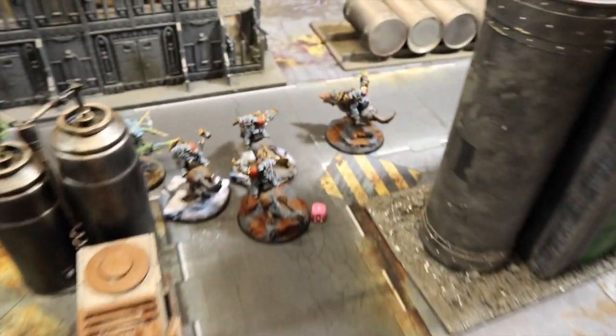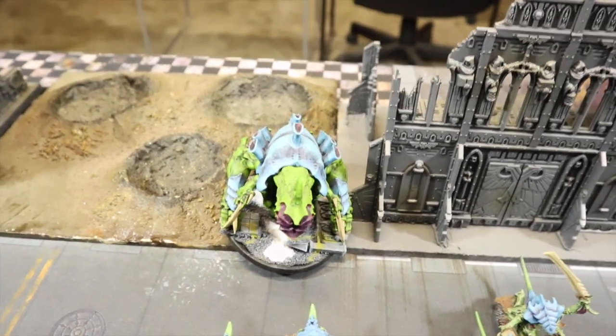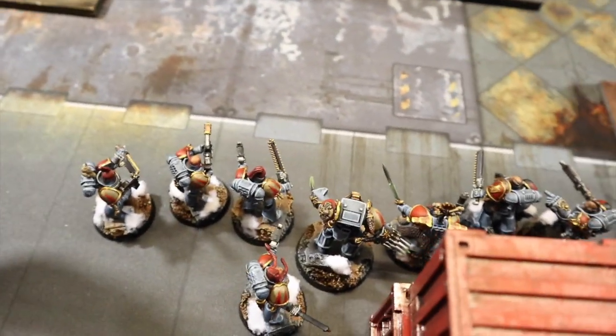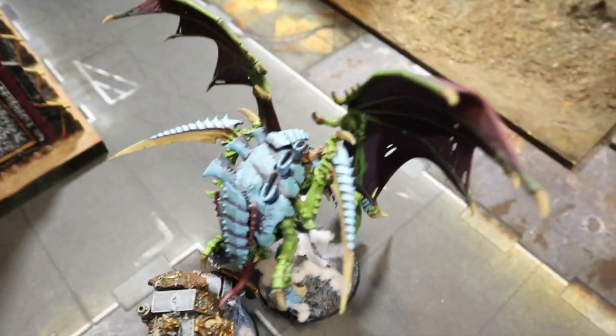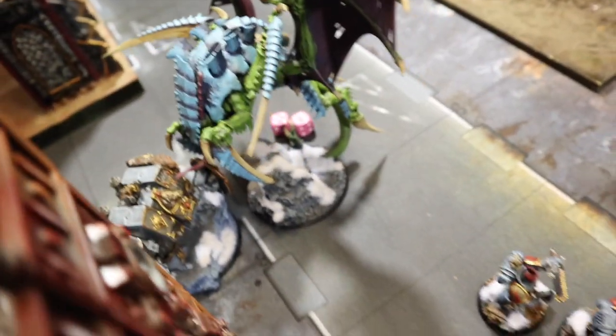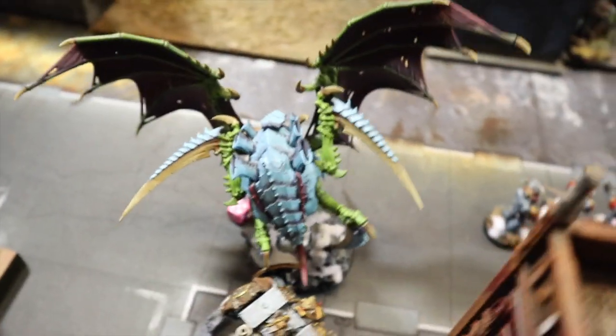The Whirlwind shot over and took two wounds off the Exocrine, Bjorn also shot at it for one wound - combined they took three off. The Grey Hunters, Intercessors, and Blood Claws all shot into the Hormagaunts and killed 18, but the Tyranid player took casualties from the front. I failed all my charges across the front, so none of them got into combat. Ragnar Blackmane ran in and took 10 wounds off the flying Hive Tyrant, but in retaliation the Hive Tyrant turned around and swiped him dead - even on its last wound it killed Ragnar. Hive Tyrants always brutal.